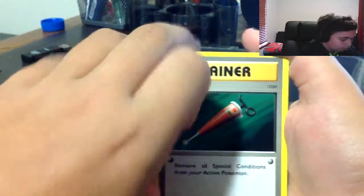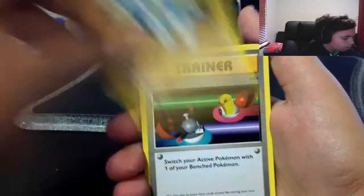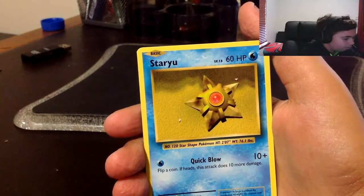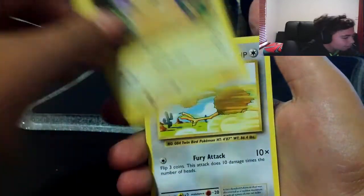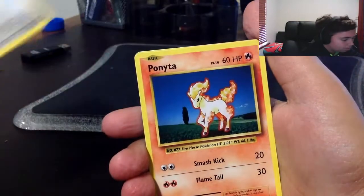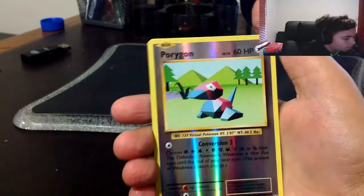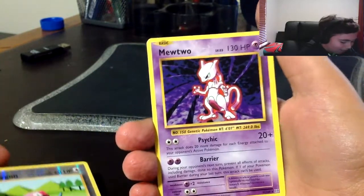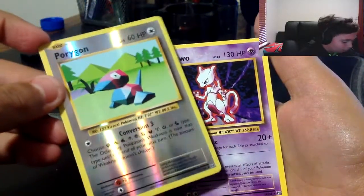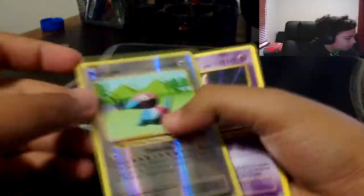Oh my gosh these look so cool, I'm definitely keeping all of these. Full holo Machoke! Oh my gosh. Switch... Pikachu, that's so cool - that's going over there because that's Pikachu. Nidoran, Nidoran Male reverse, Porygon... oh my gosh that's so cool. And Mewtwo on the first pack! Mewtwo - that reverse is so cool as well, that art. It's not holo or anything, it's a regular rare, but that's so cool. Three cards in the first pack that I like!